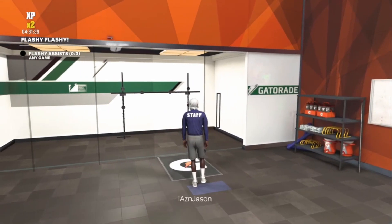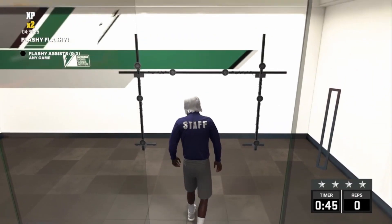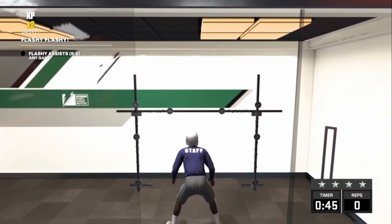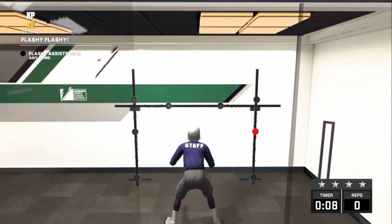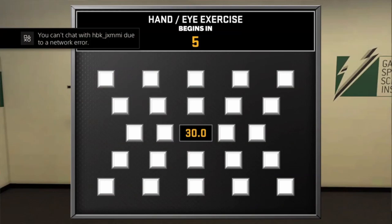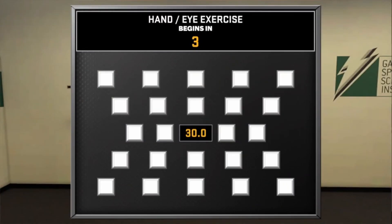Okay, look — so once you get here, literally all you have to do: don't even touch your controller, just put your controller down. 45 seconds, let this play through. Once you're done with that, it's gonna take you over to a spot over here. All you gotta do is press X and put your controller down again. You don't even have to do the exercise, you just wait.